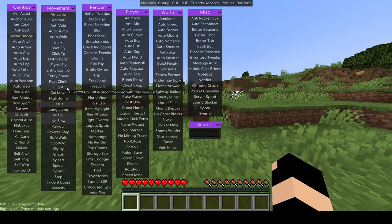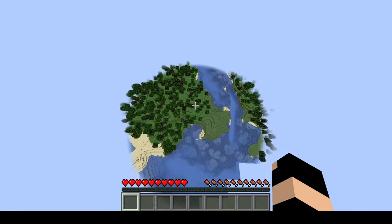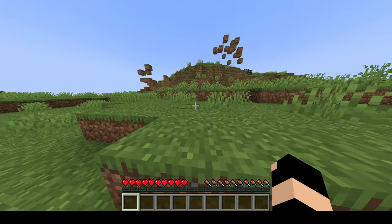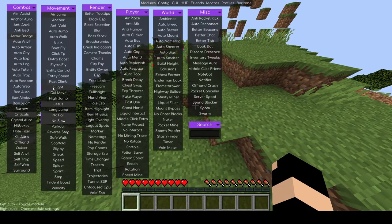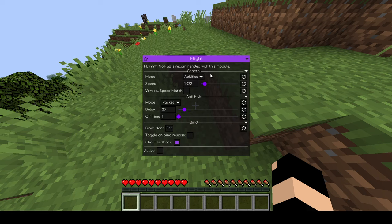Next one is flight. If you click the flight hack on it will allow you to fly around at amazing speeds — look how fast I'm going right now, it's so fast the world is struggling to load in. Shift takes us down really fast and space makes us go up super fast. You can actually toggle the flight speed — if you right click on any of these modules it brings up a little menu. The flight speed is set to 1 but it can go all the way up to 10, so it can reach insane speeds. I'm going to leave it at 1 for now.